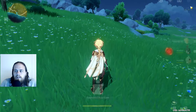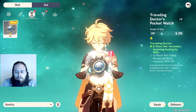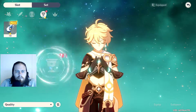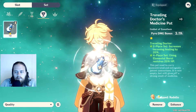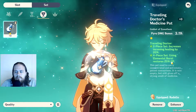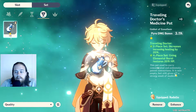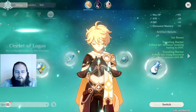Let's see what I got up here — artifacts. I can equip two more. Using elemental burst restores 20% HP, which is great.